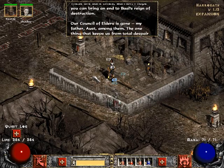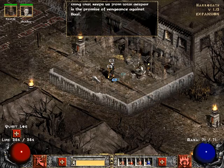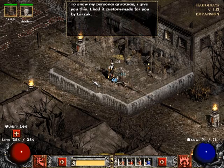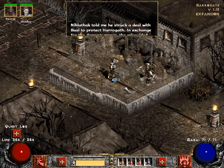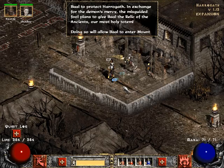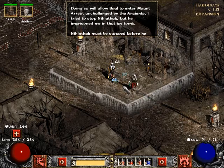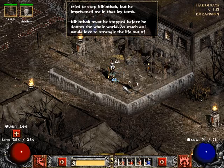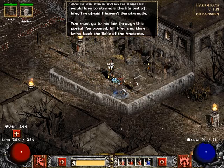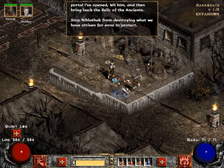We go talk to Anya in town. She says: 'You've proven yourself to be a true hero to me and my people. These are dark times, warrior — I hope you can bring an end to Baal's reign of destruction. Nihlathak told me he struck a deal with Baal to protect Harrogath in exchange for the demon's mercy. The misguided fool plans to give Baal the Relic of the Ancients, our most holy totem — doing so will allow Baal to enter Mount Arreat unchallenged by the Ancients. You must go to his lair through the portal I have opened, kill him, and bring back the Relic of the Ancients.'